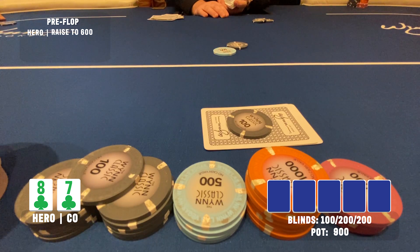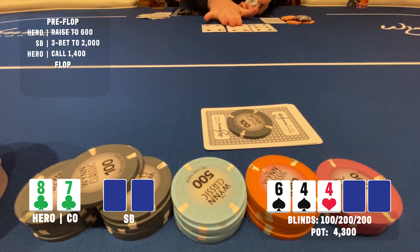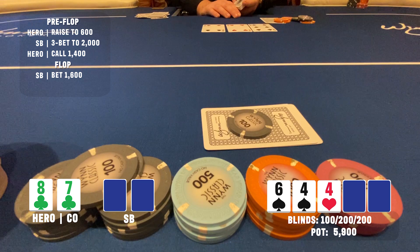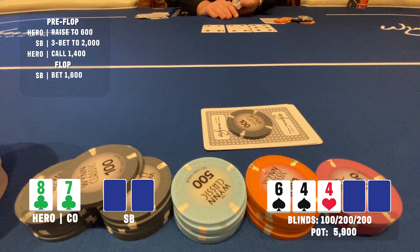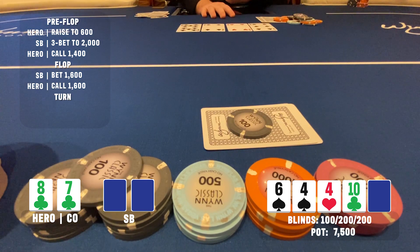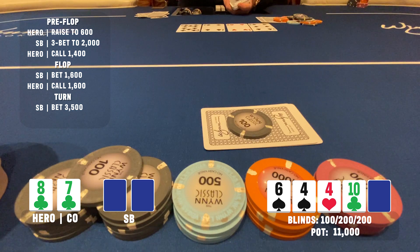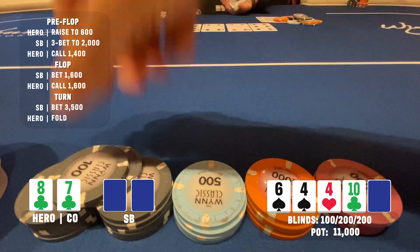First hand of the tournament: I open eight-seven of clubs in cutoff to 600, small blind three-bets to 2k and I call. Flop comes down 6-4-4 with two spades and a heart; small blind continues for 1600, a little more than a third of the pot. With two overs that I think are live and a gutter, I make the call. The turn is an offsuit ten — I'm worried a five or nine of spades is actually a dirty out and I'm sitting here with eight-high, so I make a disciplined fold.